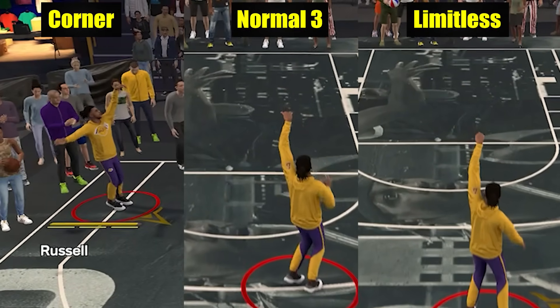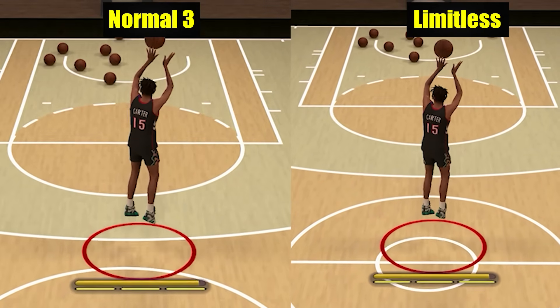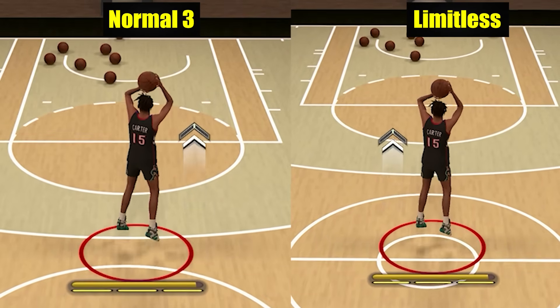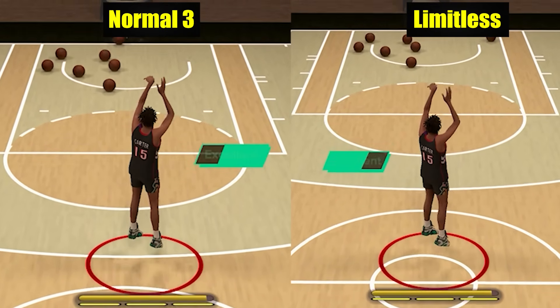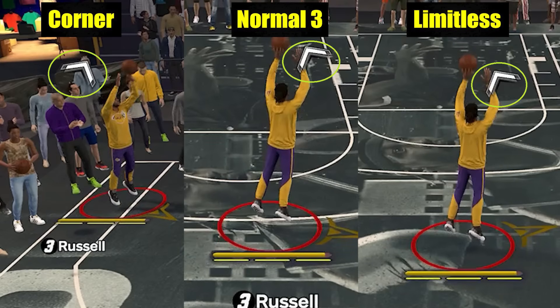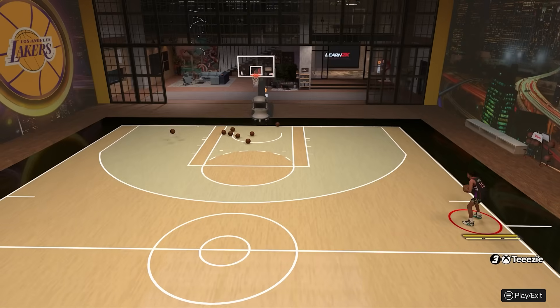My original plan was to make a shot timing zones chart because back in Season 1, limitless zones definitely had different timing and corners felt different as well. But while testing, I found out that they are all the same now. There's still a chance there's a super small difference, but only to the extent that I can green on all these zones using the same timing on my motor controller.